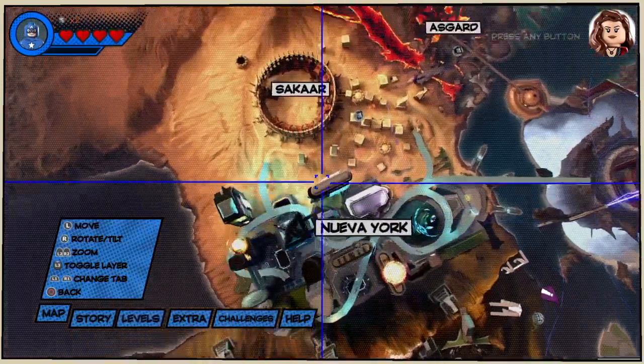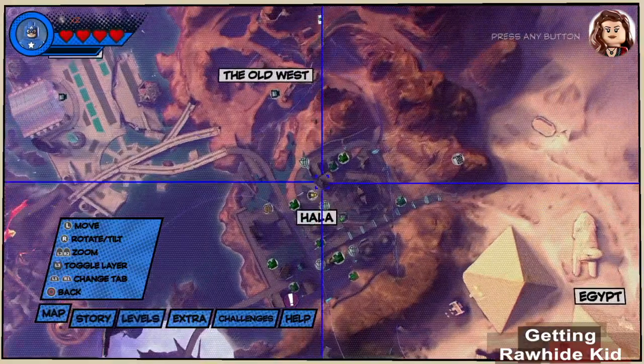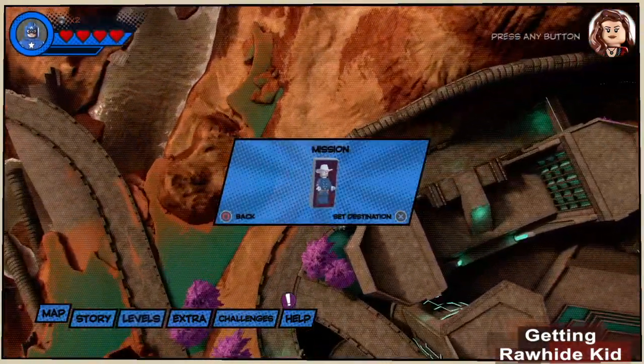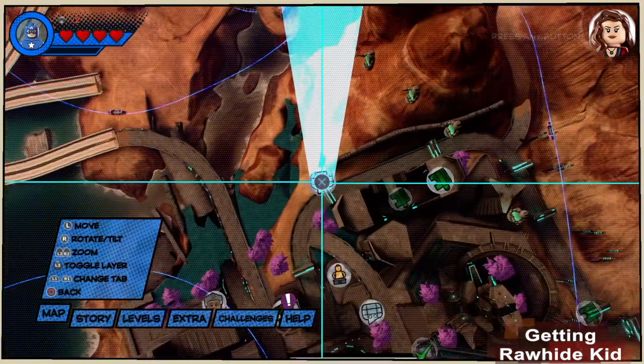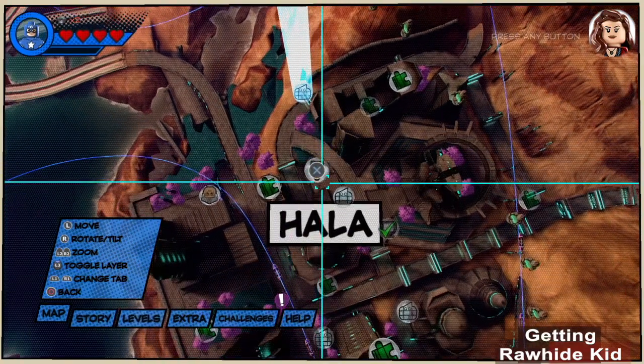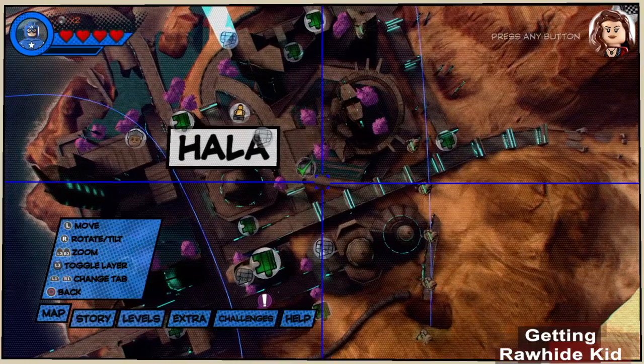Rawhide Kid is in HALA. So we bring up the map, move over to HALA, and mark the location of the mission over here. You can zoom in on this map by pressing the right trigger and zoom out with the left trigger. If you use the terminal in HALA, you can fast travel to it.